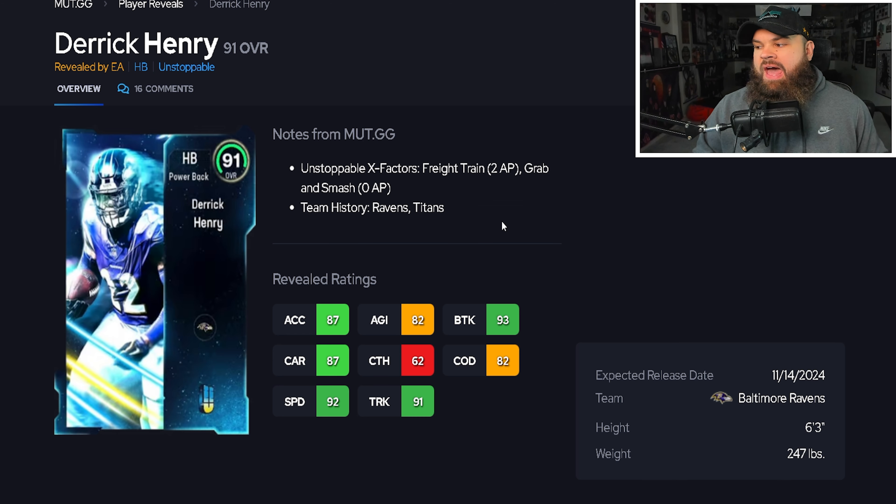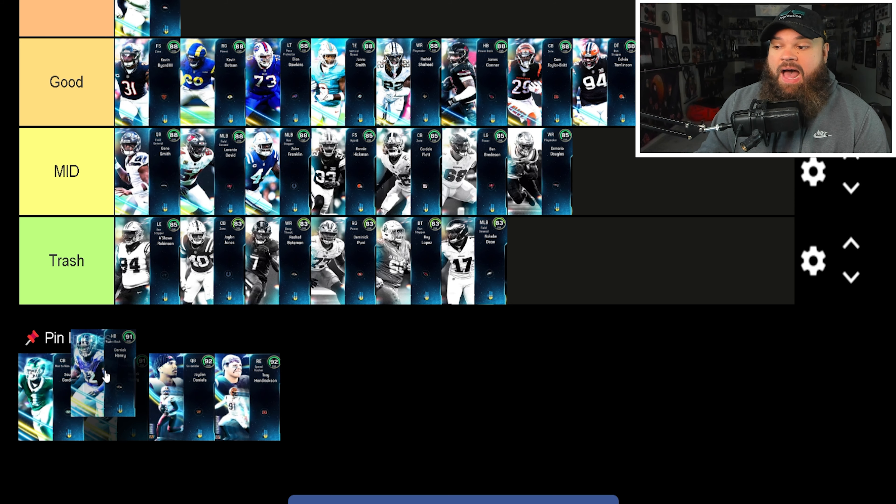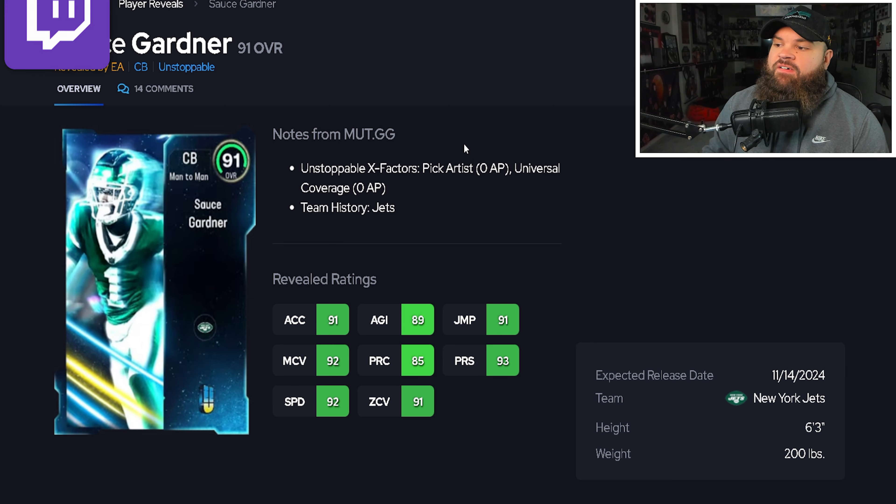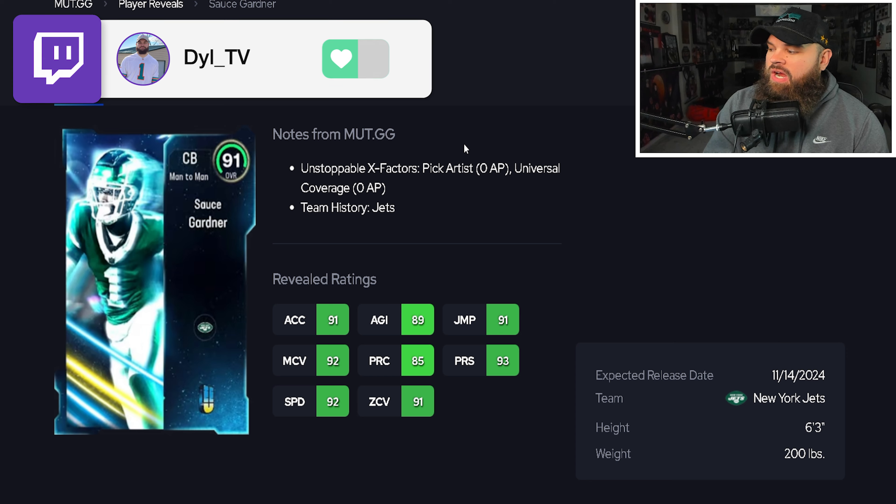After that we get Derrick Henry — six foot three, 247 pounds, huge running back. He has 92 speed, 87 acceleration, 93 break tackle. The catching isn't great but he's a trucking and break tackle type of back who should fall forward, be solid in pass protection, and because of his player model run pretty good routes. I'm placing Derrick Henry as the best running back in the game — best in position. I'll take him over any other running back I can think of.